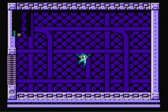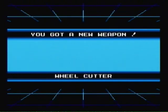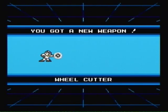Nitro Man's weapon can be kind of useful for a pacifist run, I suppose — you can use it to climb walls and stuff. With all that said and done, we now get Wheel Cutter. And well, that is it for part two.